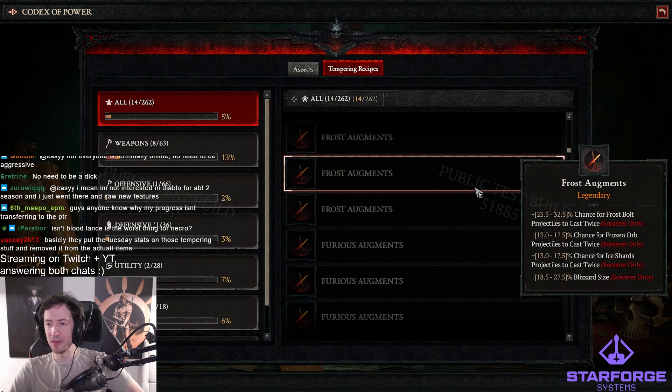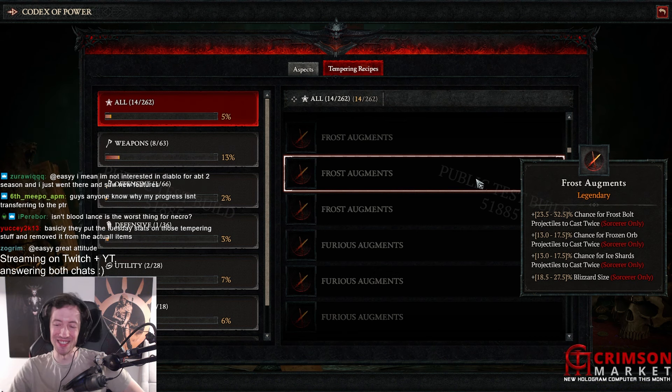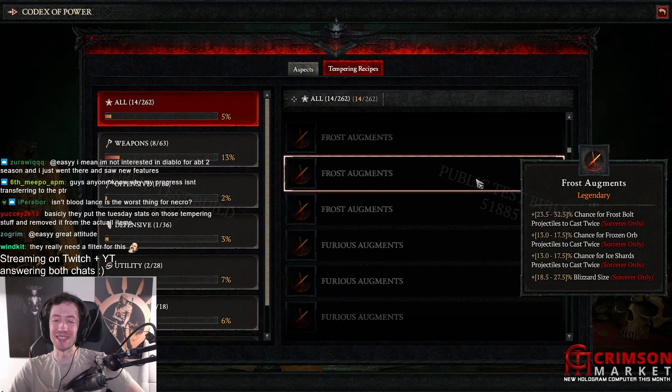Frost augments — chance for frost bolt to cast twice, frozen orb to cast twice. Frozen orb is always gonna be so big, especially with all the conservation stuff. Blizzard size — that's kind of fun too.